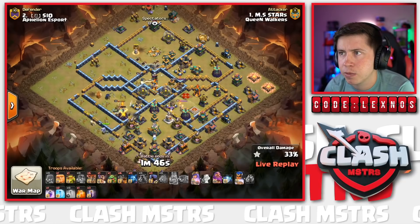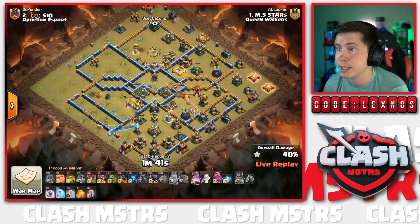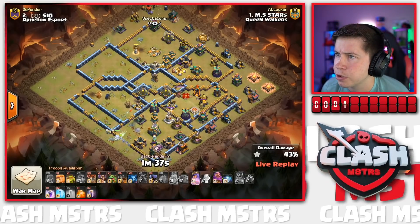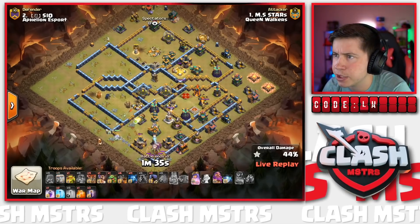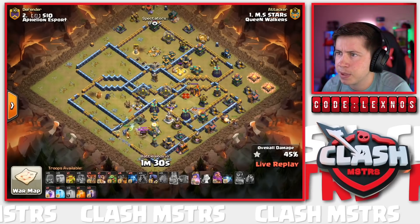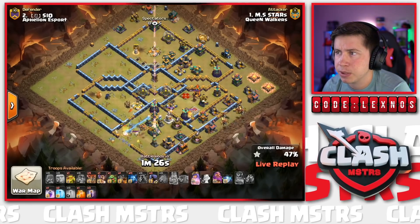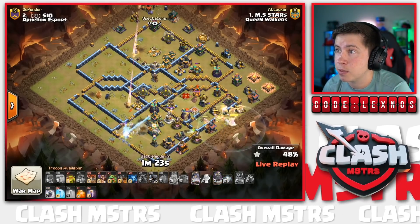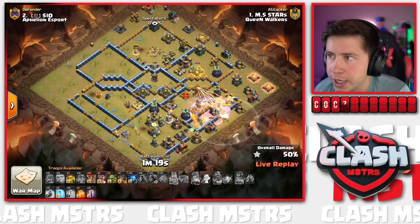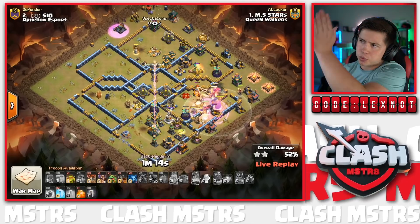RC goes all the way to the core; she still has her ability - she barely gets the single down. A wall breaker gives the Queen access to the Eagle Artillery. Dragon Riders starting from the south in combination with the Queen. Queen ability is popped - Eagle Artillery should drop. Here come all the Dragon Riders, Headhunters early, Warden ability with Rage Spell in. The pathing is a little awkward though - not starting from the bottom and swinging around, but starting right in between the defenses.